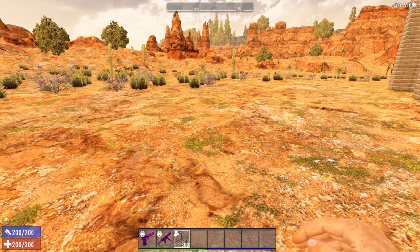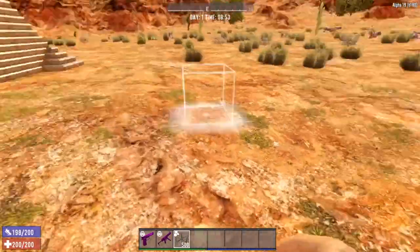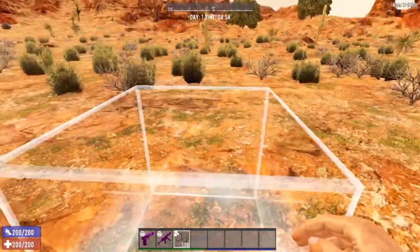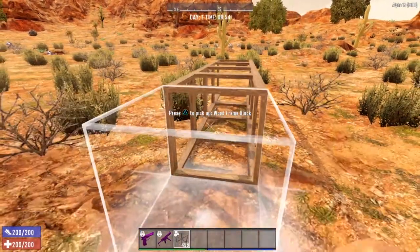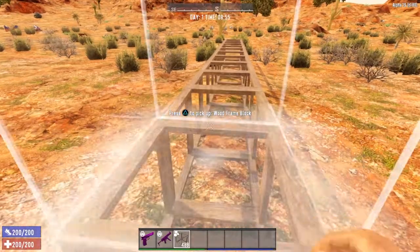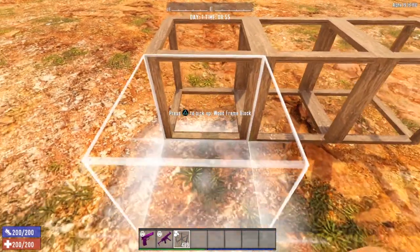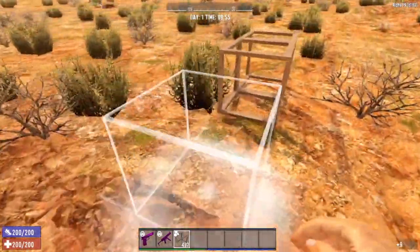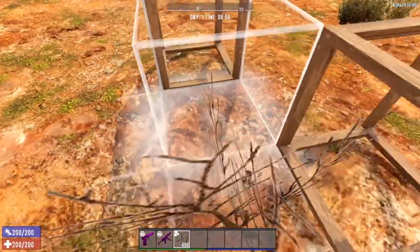The very first one I'm going to build is actually going to be out of wood — it's extremely simple to do. All you want to do is clear yourself a nice area to build on. It's always a good idea to flatten out your building area before you start building. All you do is just put down some wood frame blocks, and you'll notice the ground kind of lifts up and levels out. That's what you want — try to get this as level as possible before you start building.